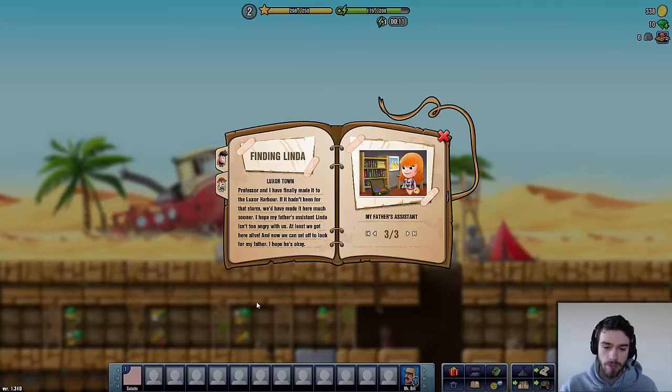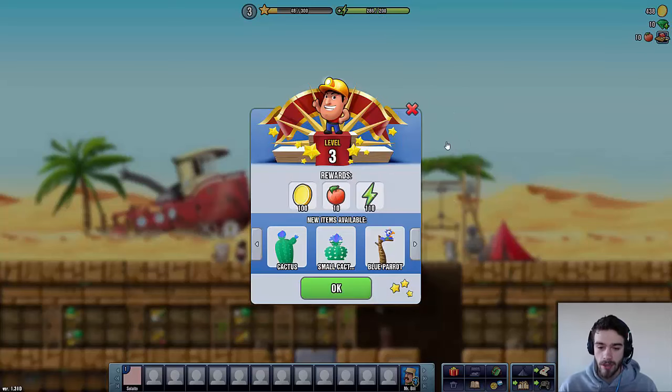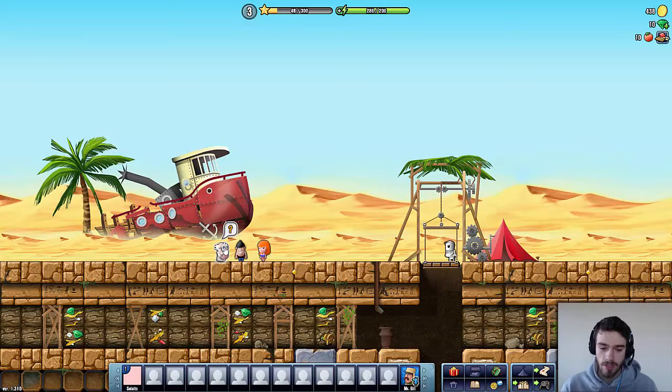Finding Linda — Luxor Town. Professor and I have finally made it to the Luxor Harbor. If it hadn't been for that storm it would have made it here much sooner. I hope my father's assistant Linda isn't too angry with us. At least we got her alive, and now we can set off to look for my father. So that's level three — a lot of new cactus apparently which we can build in our base, which is pretty awesome.